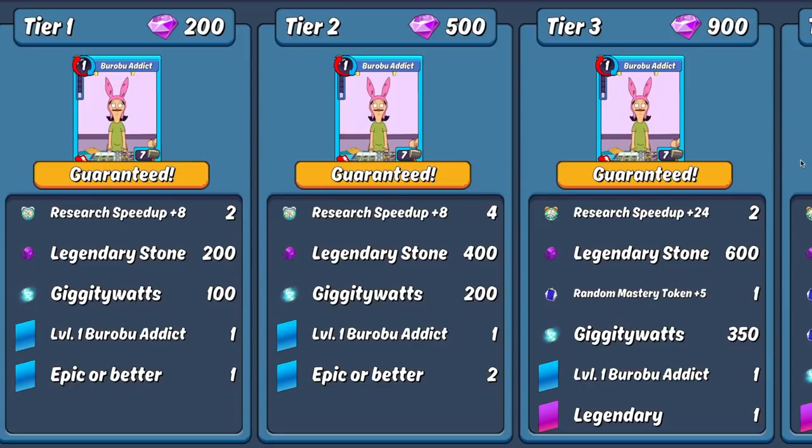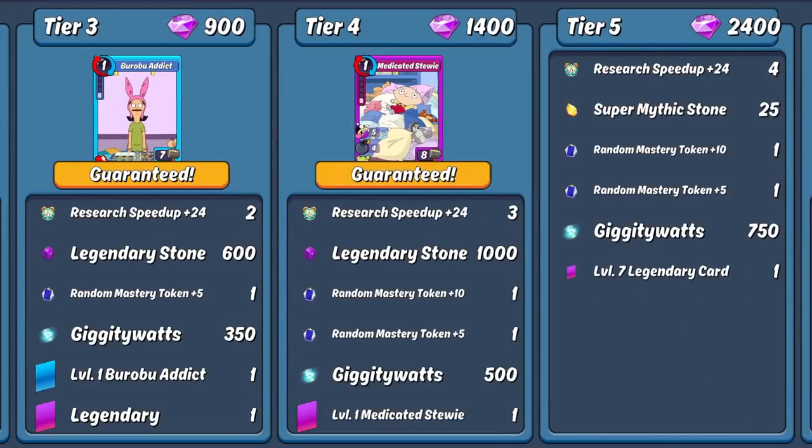With this one you're getting five cards, with two of them guaranteeing a dual fuse of the epic pre-combo, for only 700 gems. At tier 3 for 900 more gems, they up the ante by changing those research speedups to 24-hour ones, as well as letting you pull some combo mastery stones from the pool for the first time. You also pick up your third copy of the epic pre-combo, and your card pull this time is a guaranteed legendary.